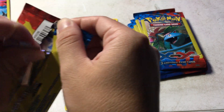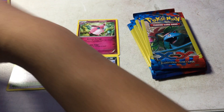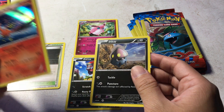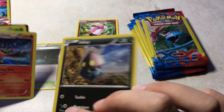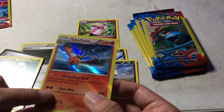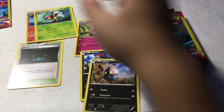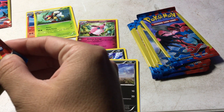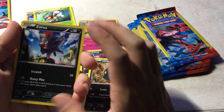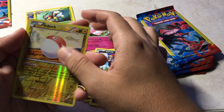Second round. We have an Inkay. And a rare Talonflame. It seems like these two cards here got a little cut, and this one did not, which is good. Now we have a Lydian. We have another Annoying card — seems like I've been getting these lately. And a Voltorb Reverse, which actually looks pretty nice.